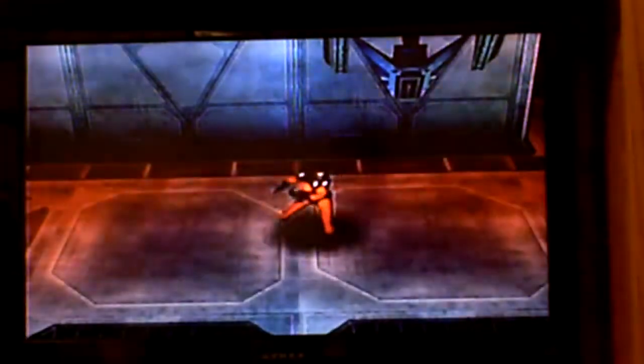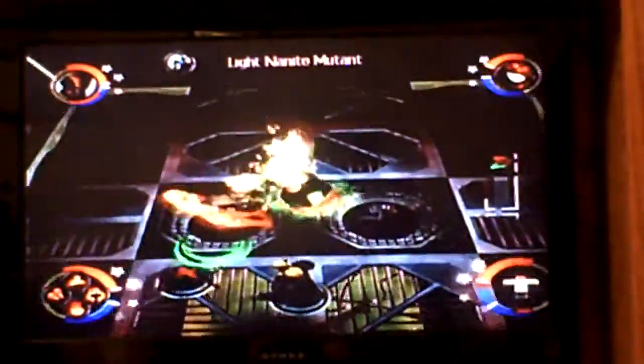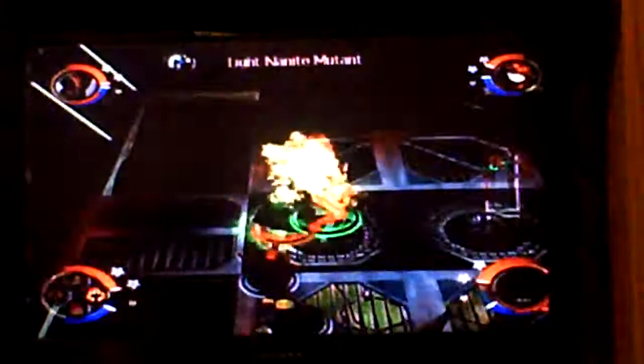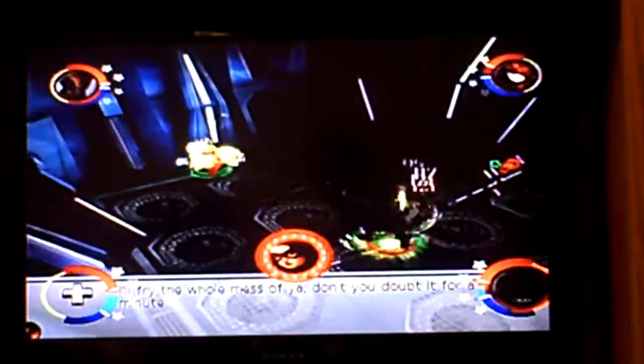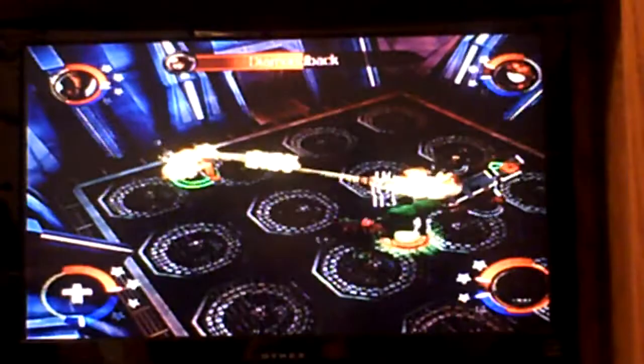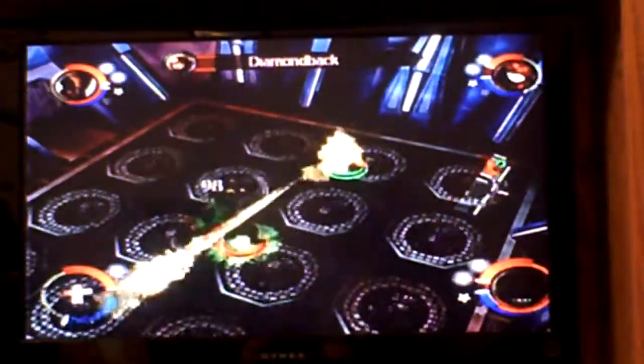I think we fight Diamondback here. I'm going to switch to Human Torch so I can fly. Pretty much if you're flying, you're by far the cheapest character in the whole game — you can just fly up and get completely out of her reach.